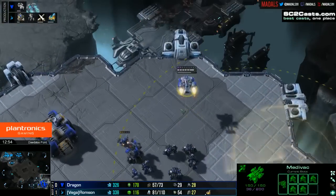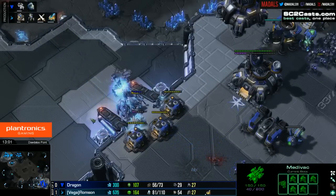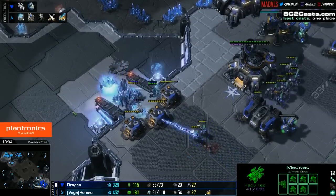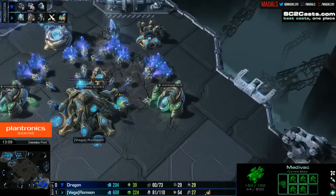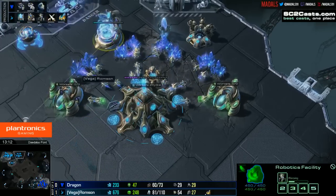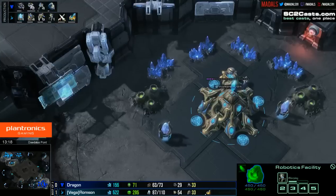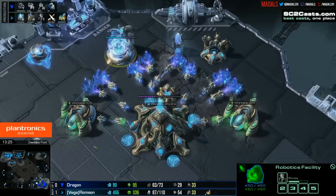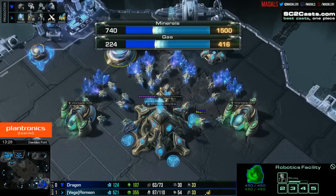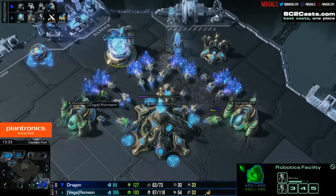A scan comes down to make sure there's no observer — this is Dragon's first real move to try and bring himself back into the game, going for a drop. It's a big risk since it means less to defend with, but it may allow some counter damage and potentially level out the series. He's got to do something because as it stands he's a long way behind. Even just in worker supply he's hugely behind. Look at that — it's over double the income for Romson in both gas and minerals currently.